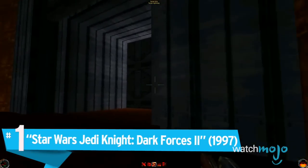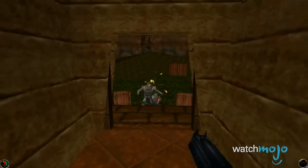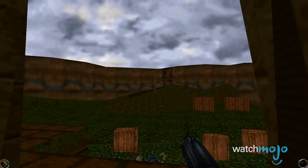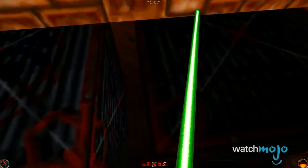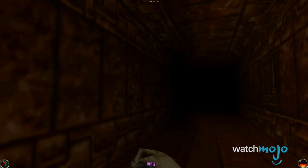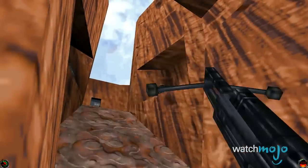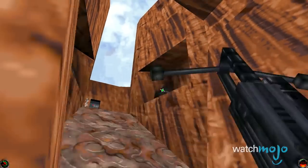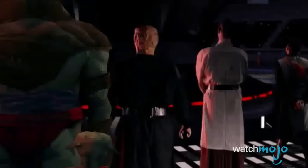Number 1: Star Wars Jedi Knight: Dark Forces 2. Before the likes of the new Battlefront dominated the scene, we had this gem. With a plethora of force abilities at your disposal, as well as the option to wield a lightsaber from the first-person perspective, this was the first game to make you truly feel like a Jedi. Unfortunately, there is the case of the less-than-optimal graphics that fiercely stand out even as you try to slice your way through Stormtroopers. They tried to compensate for this by intercutting live-action cutscenes in the hopes of recreating some of the magic we saw with the likes of Luke, but to say that those cutscenes look jarring and out of place compared to the in-game graphics would be a laughable understatement.